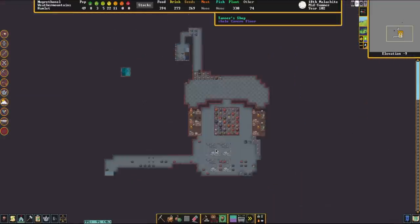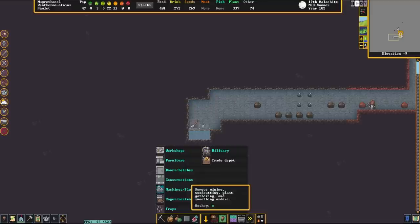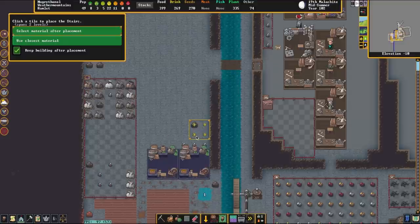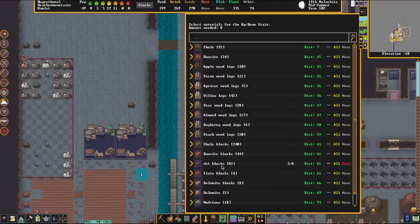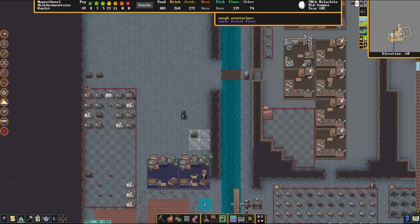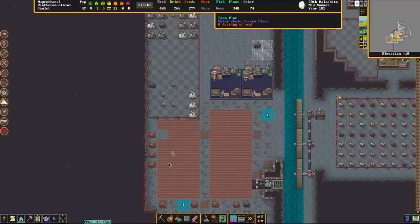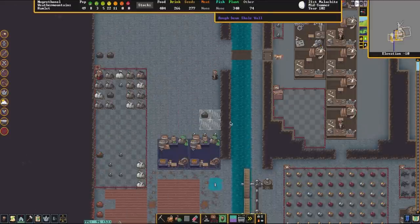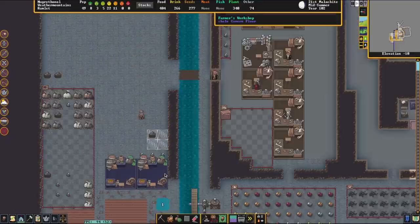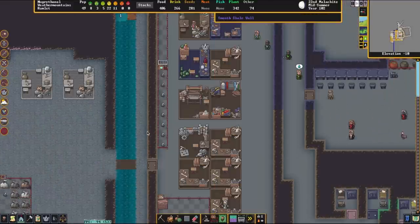I think that brings episode six more or less to a close, but I'd like to complete this stairwell. We're going to cut out two more tiles and then grab stairs — going from the top, scrolling down one layer to the bottom, and clicking. We're going to make the stairs out of jet — eight blocks of jet — giving us a nice direct route into the kitchens from the gardens, so as harvests happen they'll have a direct line making it much easier to bring drinks, booze, and everything else. There's a dead something on our garden plot — I guess it's fertilizer.